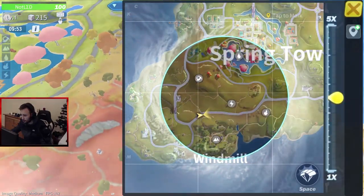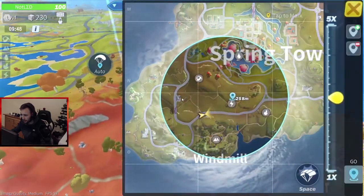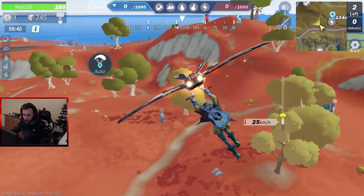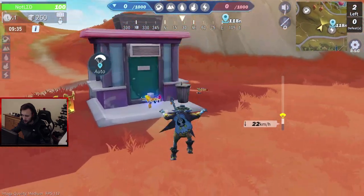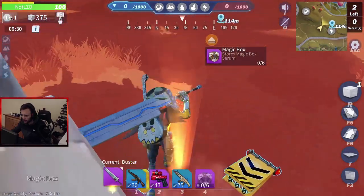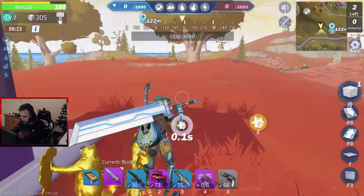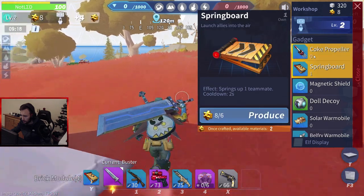So there are four or five fortresses: water, wind, fire, storm. Basically you just land in one place, and I presume you have to take over the fortress. Let's go down there to see what it's all about.